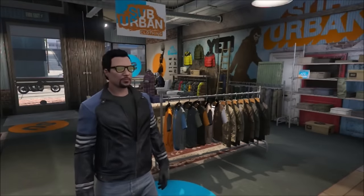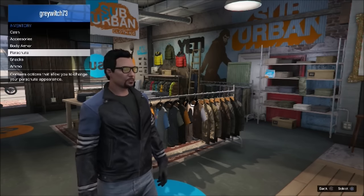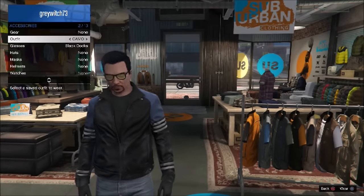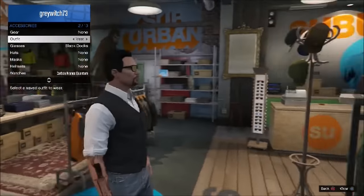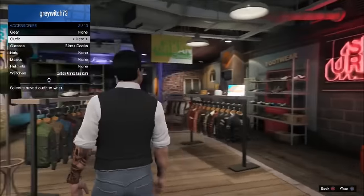So after you do that, the next thing you want to do is you want to create two outfits. The first outfit you want to create will be your vest. So this is the outfit that I'm going to wear the patch with. So create and save that one.